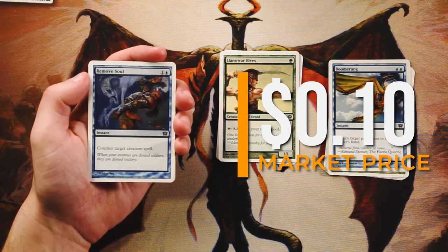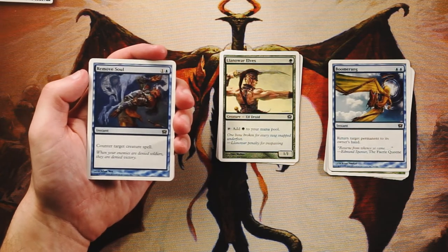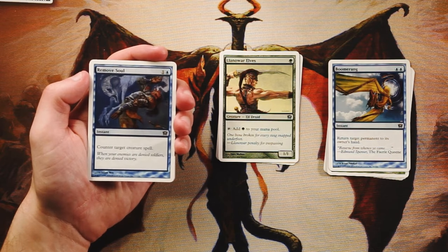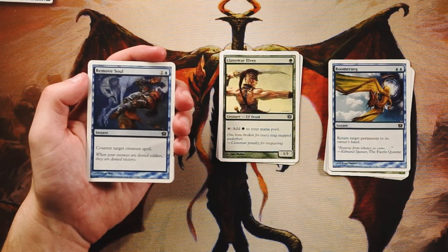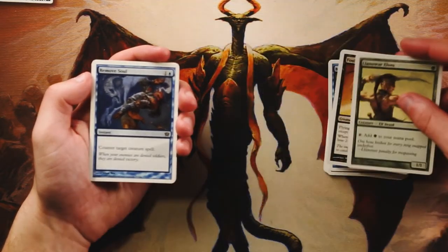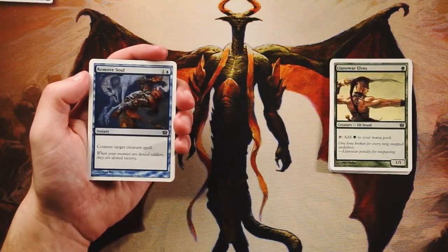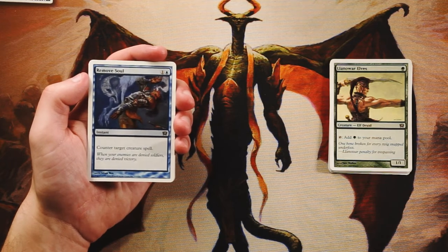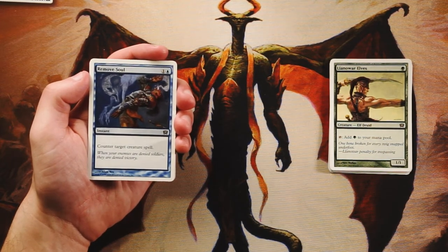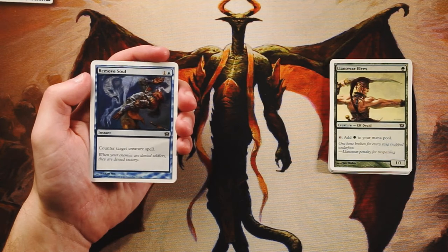Remove Soul — one and a blue instant: counter target creature spell. This is a very solid card in draft. You're going to be up against a lot of creatures — that's how most games in limited are won. A hard counter to a creature spell for only two mana is right on point. I'm super in for this card, potentially more so than anything else we have. It gives you an efficient way to just hard counter one of their biggest bombs.